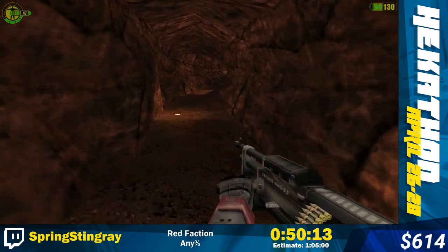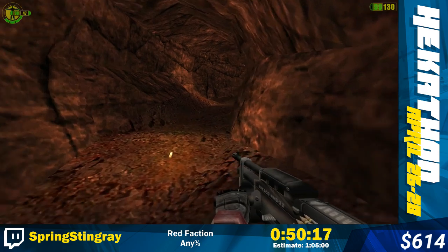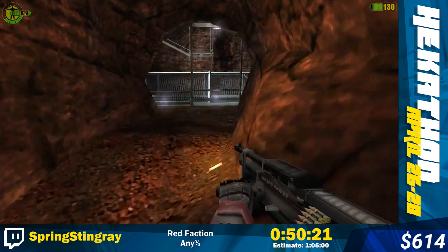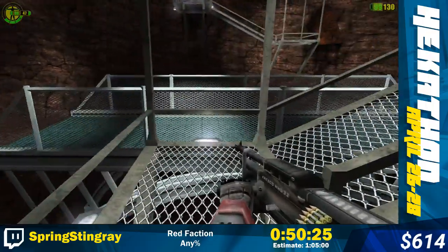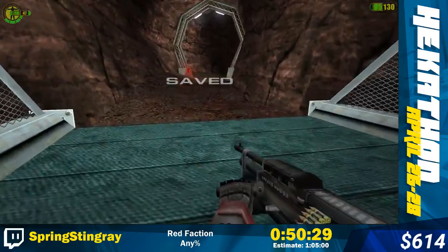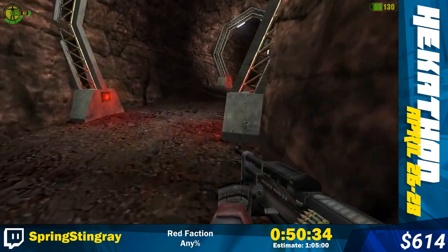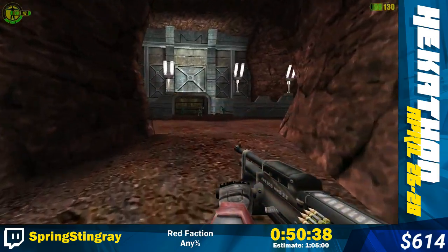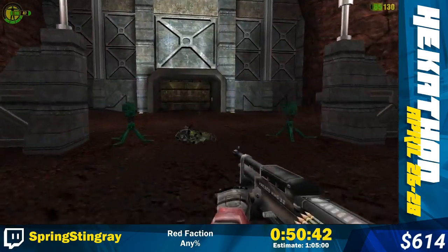Coming up - for the second time in the run - they take away all of your ammo. But there's a pretty cool jump here first - it's not too difficult but it's kind of tight. You just jump across the gap by jumping off the railing - it feels good to do. And coming up, the game takes away all of your ammo again.